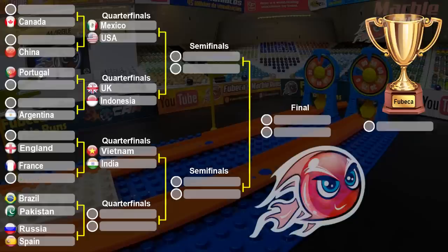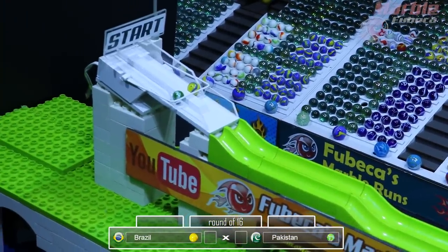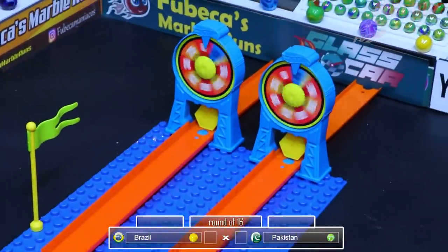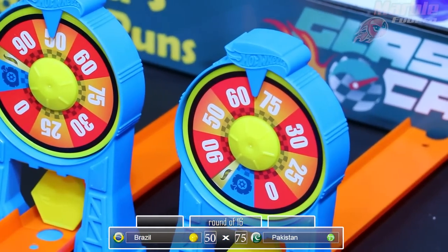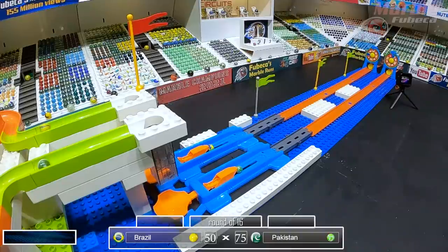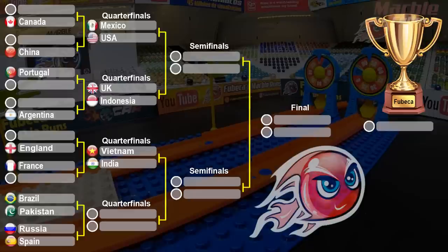Now it's time for Brazil versus Pakistan. Brazil in the yellow, Pakistan in the green, and they're off. Brazil, the homeland of Fubeka's Marble Runs, only gets a 50. Pakistan gets 75, so Pakistan will advance to the next round and Brazil sadly will be eliminated. Amazing how these marbles really fly in the air right after that orange booster element to get to that wheel — must be a joyride for these marbles. Pakistan will be advancing to the quarterfinals against either Russia or Spain.